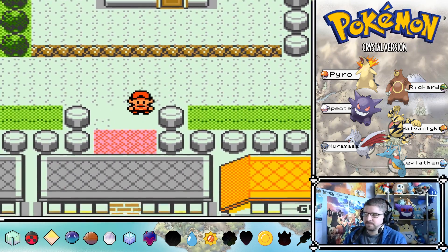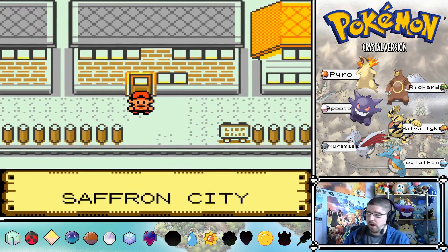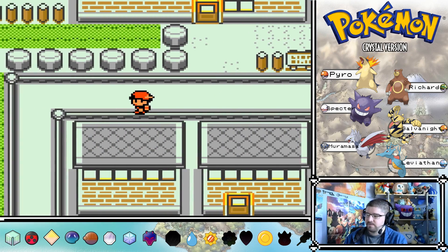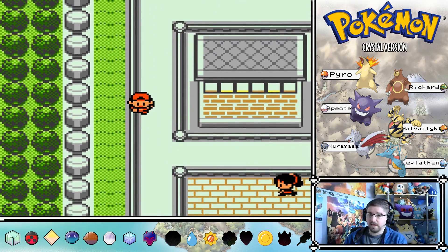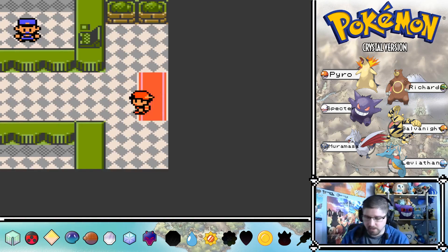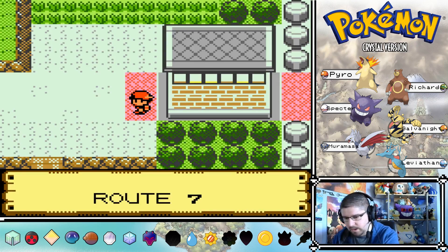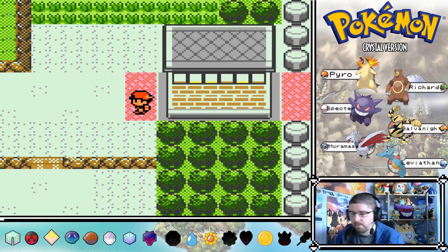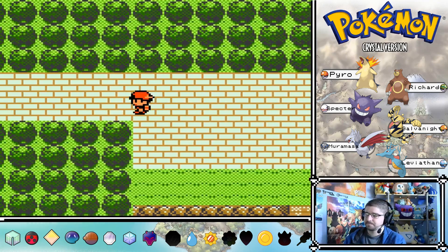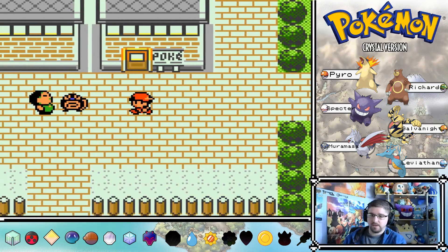As well as grabbing the Magnet Train card so we can go back to Jo-Oh whenever we want. I think I have to get the Kanto radio card too - I don't think I've got a choice in that. So what we're going to do is first we are going to go and beat up Erica. We are now in Celadon City.